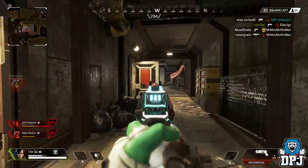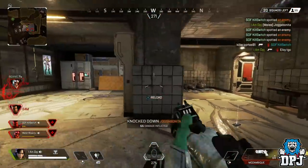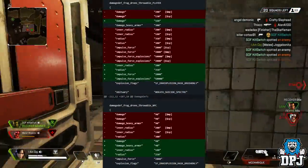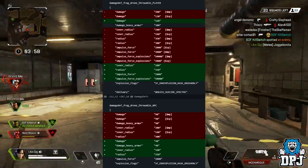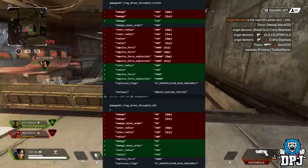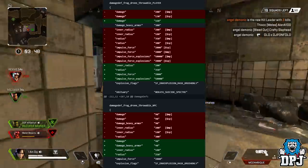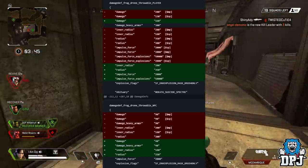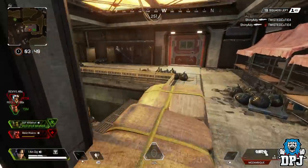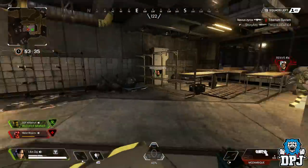This datamine, posted first by Shrugtal — whose Twitter I'll have linked in the description — shows that Respawn have already started balancing these ticks. The top of the datamine shows what they were in terms of damage output, and the bottom half shows what they are now. They've actually been nerfed — the difference in damage output is significant. So it seems Respawn have been playtesting these frag drones and decided they were a little too powerful. I wonder how long before we see these in game.